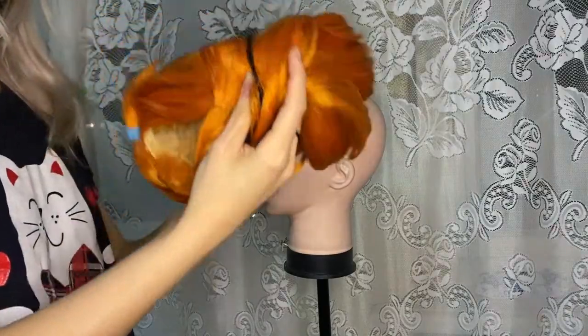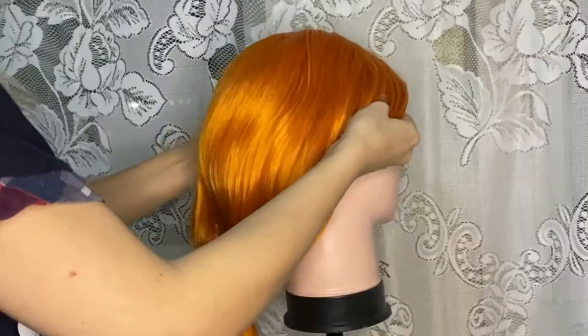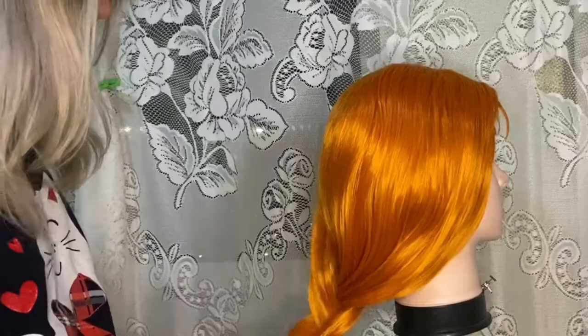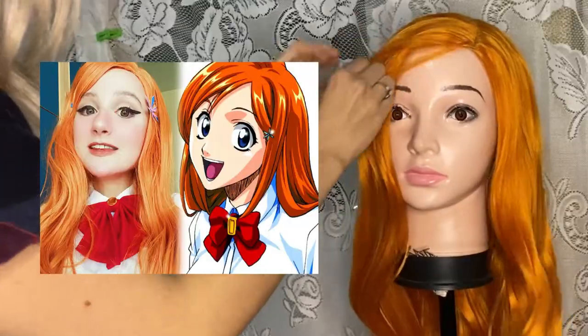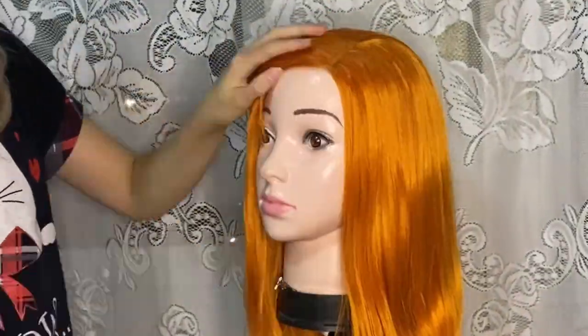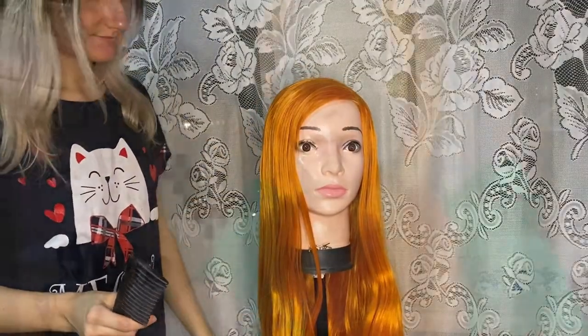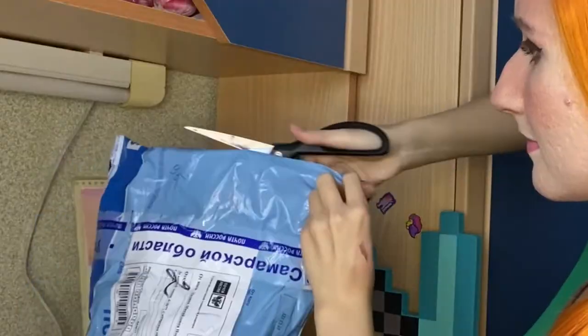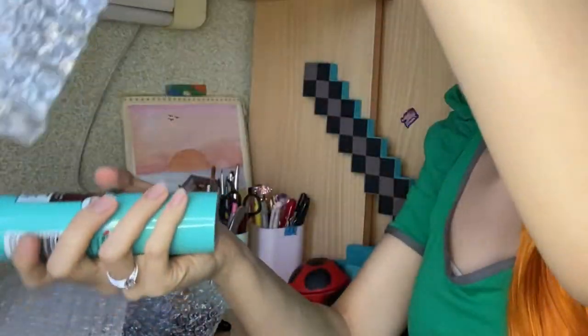Wig and makeup are actually the most important part of this costume in my opinion — which is why we're talking about it at the end of the video — but it was also the easiest part. I used my Inouye Rehime wig, which has the same hair color as Alex. Alex's hairstyle is so easy too: just a side tail. I already did my base makeup and will do a short about it on my channel. And right now I want to try something special.